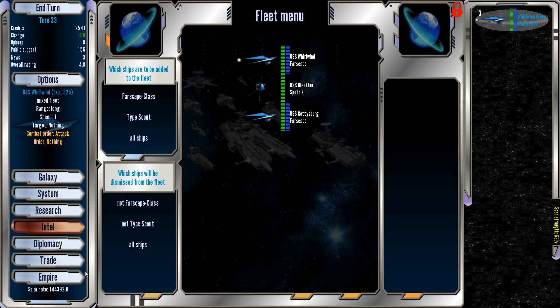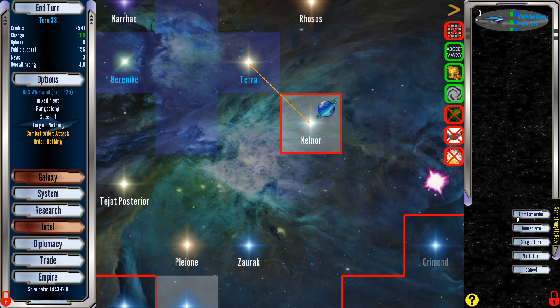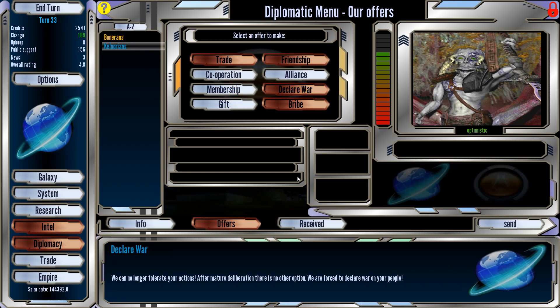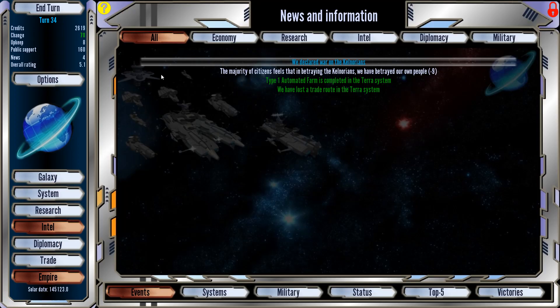What now? I want to try declaring war. Hey you guys — remember how we were best friends? We hate you now. Declare war on the Kelnorians. Everyone is mad. The majority of citizens feel that in betraying the Kelnorians we have betrayed our own people — minus 9. Farm is completed in the Terra system. We lost a trade route. I don't have a transport so I can't attack them like I want to.